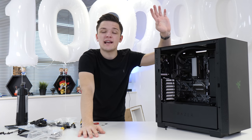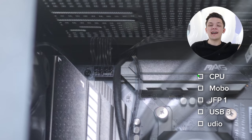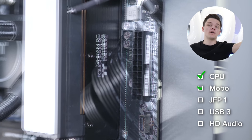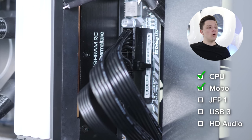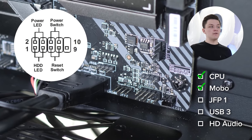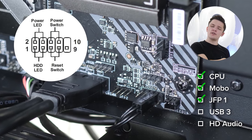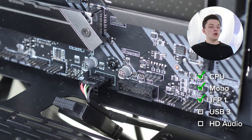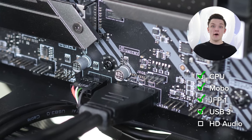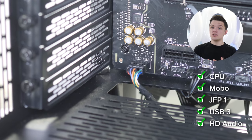Now we plug in our cables. The CPU power connector goes to the top left of the motherboard. The 24-pin motherboard power supply connector goes to the right-hand side. Next up are the JFP1 front panel connectors — just a few small connectors for the power and reset buttons and indicator LEDs at the top of the chassis, located at the bottom right of the motherboard. Then USB 3 goes in — it only goes one way. HD audio goes to the bottom left of the motherboard for the headphone and mic jacks.